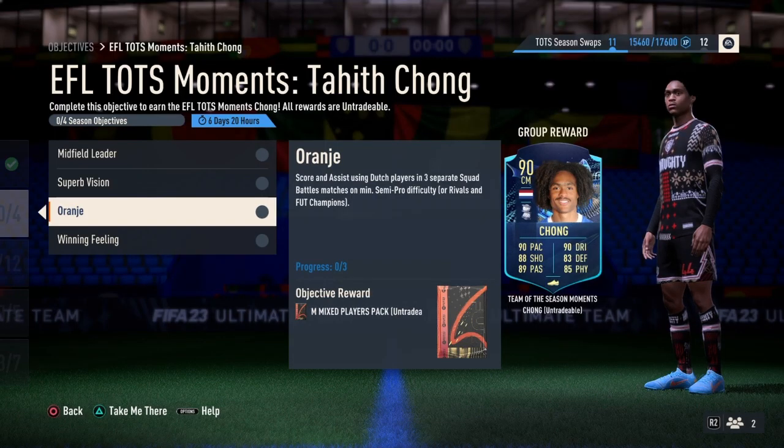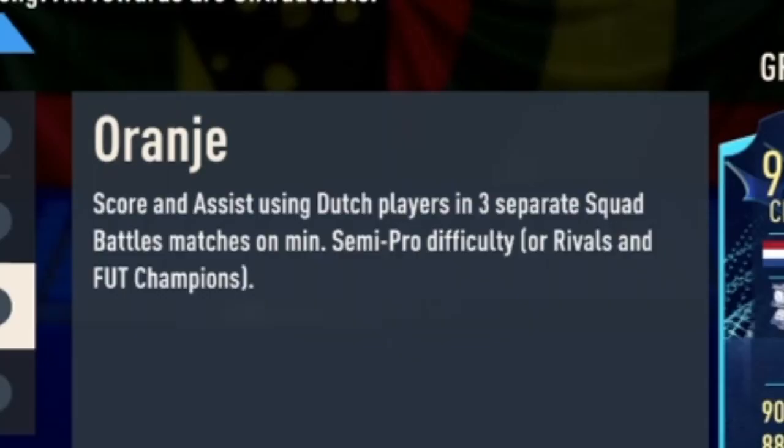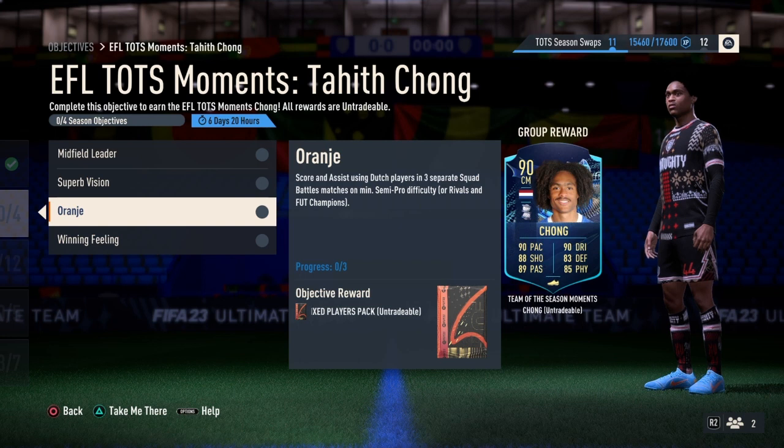Moving on to the third objective, we have Oranje, or whatever you guys want to call it. It says score and assist using Dutch players in 3 separate Squad Battles matches on minimum semi-pro difficulty. All you have to do is simply score and assist using Dutch players, meaning players that are from the Netherlands.